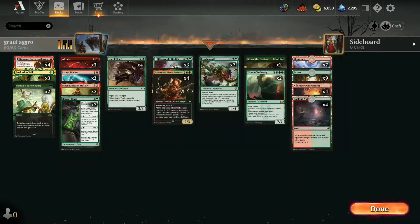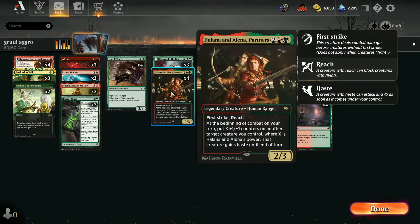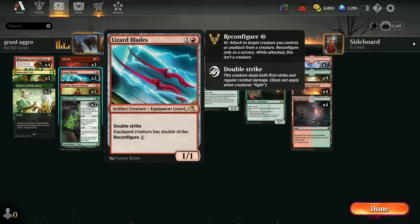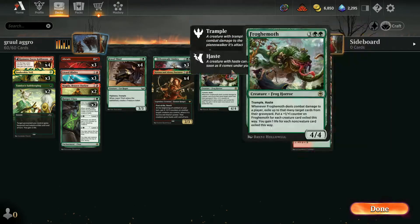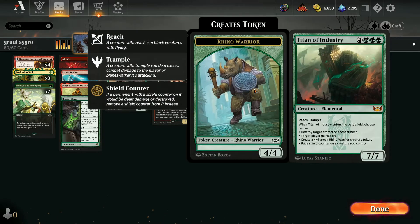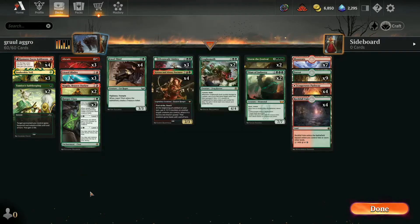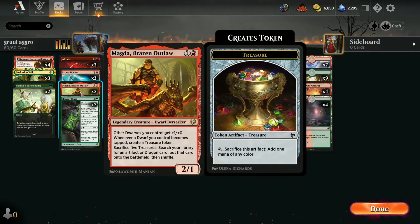Blades. Adding red adds haste. It adds Halana and Alina, which is amazing. It adds a Lizard Blade, which, if you can reconfigure that onto, say, a Froghemoth — whoa! That's great. Or a Titan of Industry, or anything.